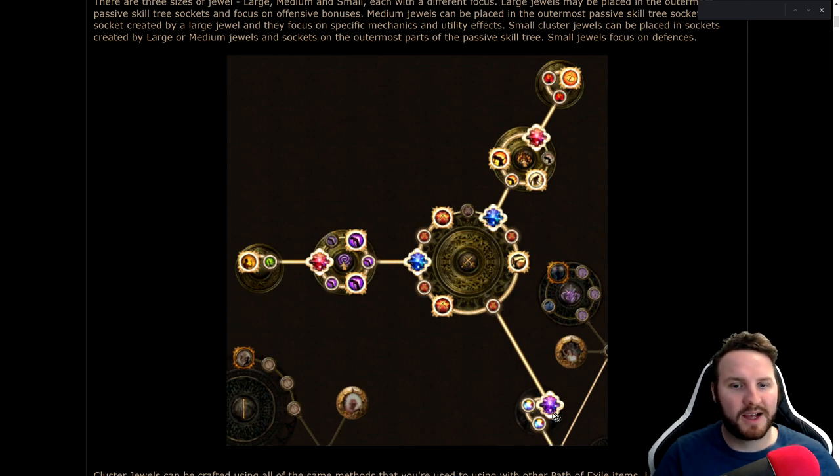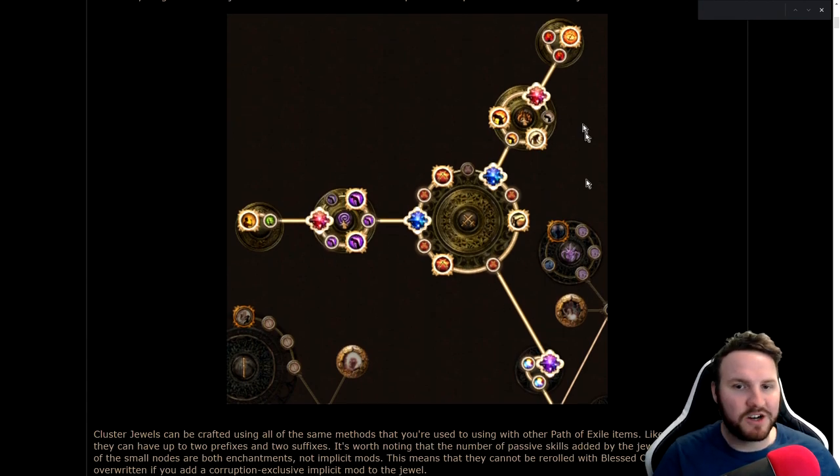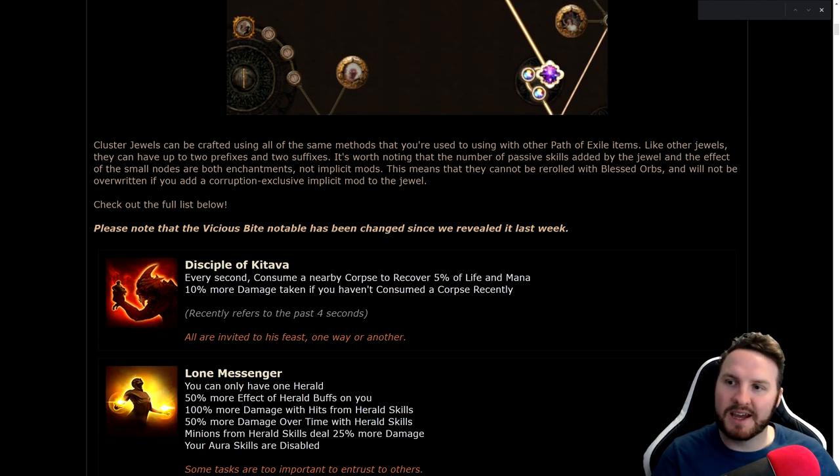Here's a picture of how it works — this is at the top of the Templar/Witch area. There's like 30 points here maybe, which is pretty cool. You don't have to go as big as this obviously; you could just get one cluster if you get a good roll. Cluster jewels can be crafted using all the same methods you're used to with other Path of Exile items — like other jewels they can have up to two prefixes and two suffixes.